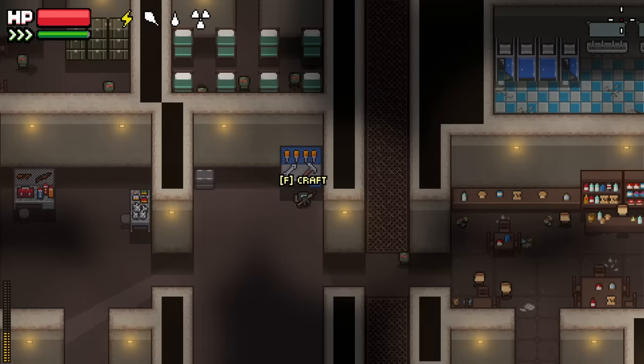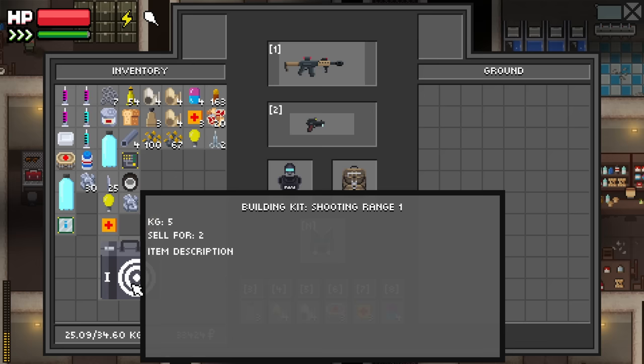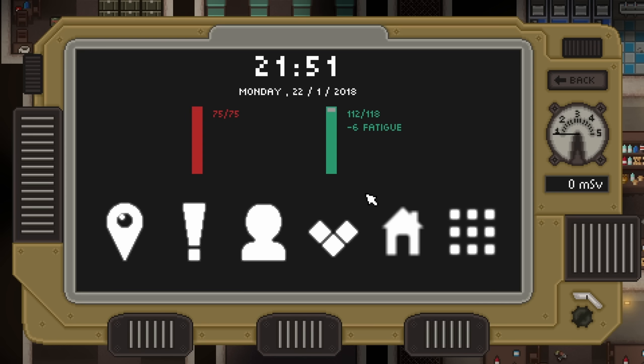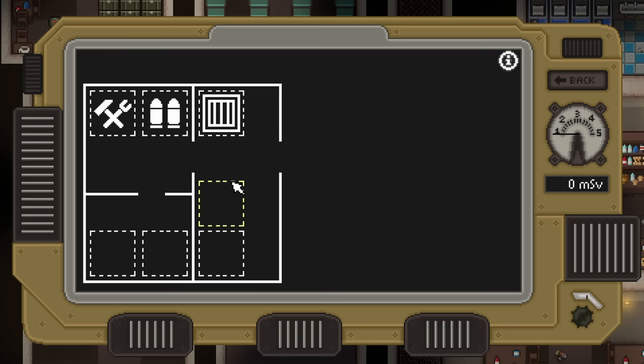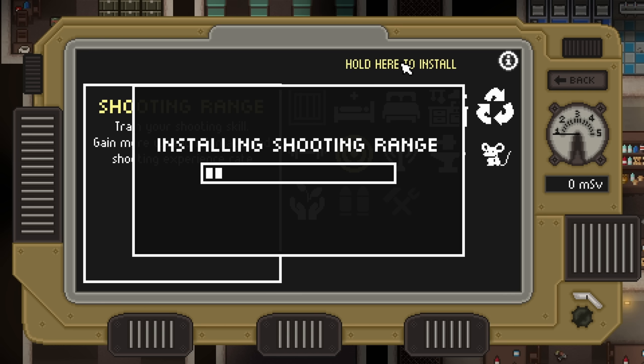Once you craft it, it'll appear as a box in your inventory. From here you need to decide where you want to place it. Press J to open your companion device and select the icon that looks like a house. Here you can decide where to place any given module. The squares with dotted lines represent open slots in your stash. Click on one, then click on the icon that matches the module you just crafted, then click and hold at the top of the screen until the progress bar fills all the way.